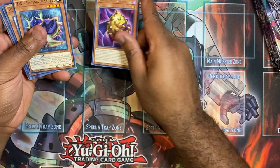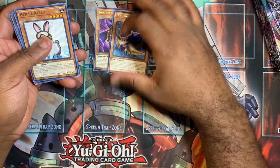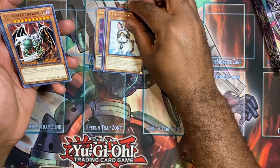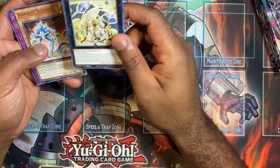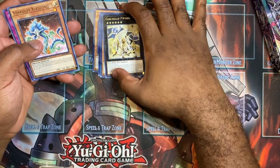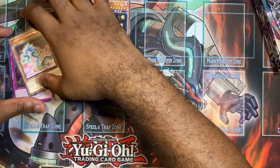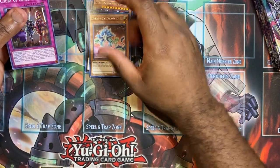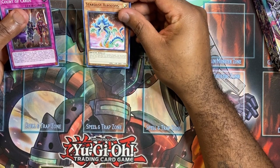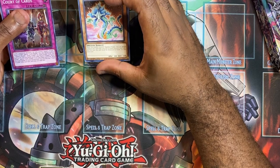Got the Golden Eyes. Alright, we got the ZW Ultimate Shield, Rescue Rabbit as a rare, the Wicked Beast in here, and we also have the M7 — that's a good reprint. I think it had a gold version in Duel Terminal or something like that. Stardust Zealone looks dope, looks like a Chinese dragon.